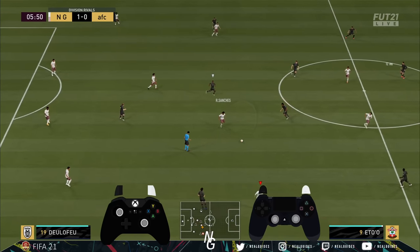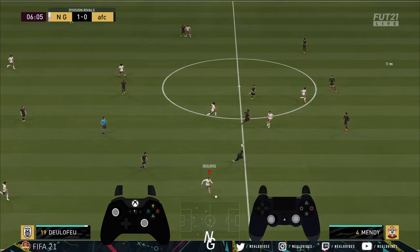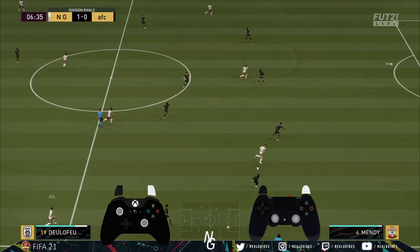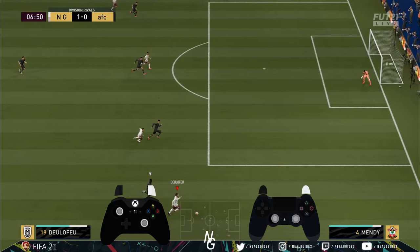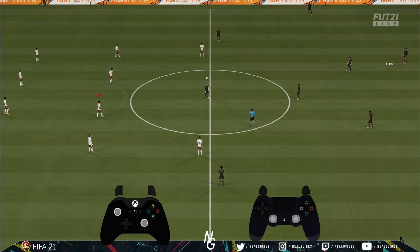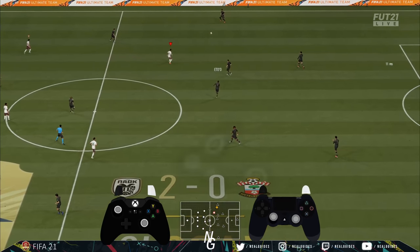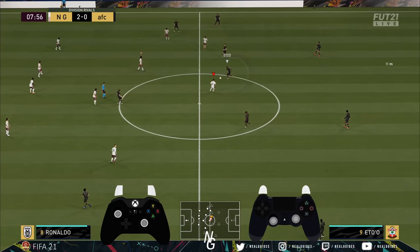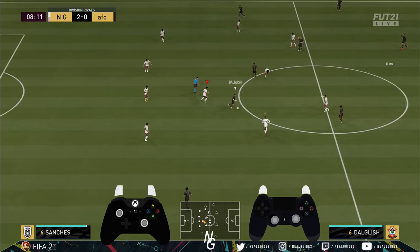With a 4-4-2 flat there's no CDMs, so you've got to be a bit more careful. We're going to do a quick one-two down the wing. Don't forget we've got the right mid joining the attack as well. I don't normally cross here but since this is the tutorial I might as well cross there.